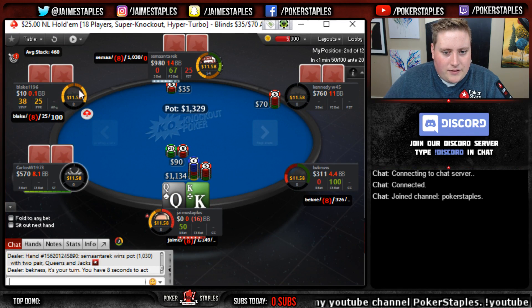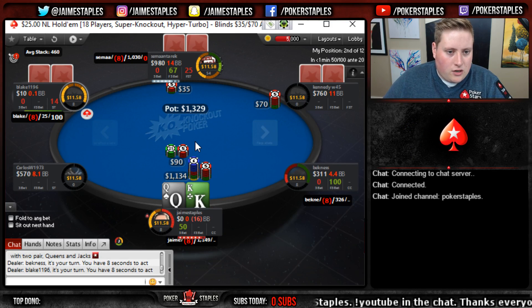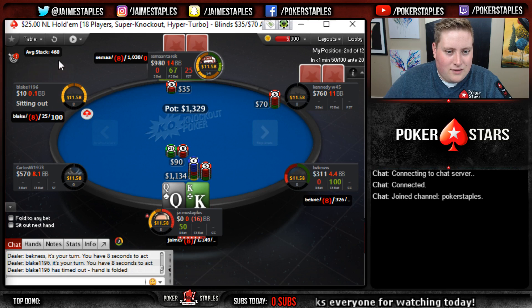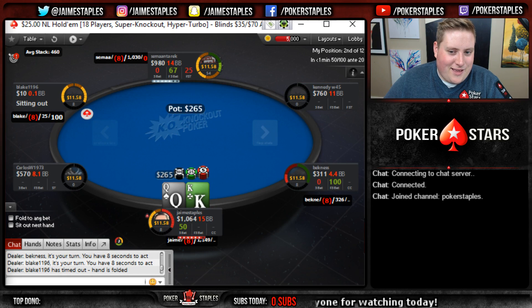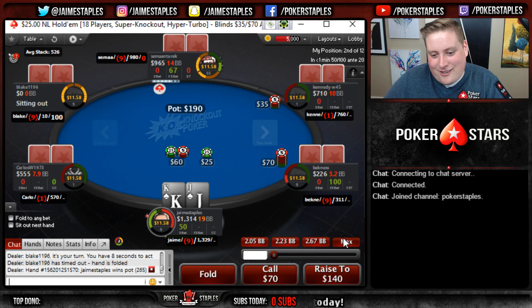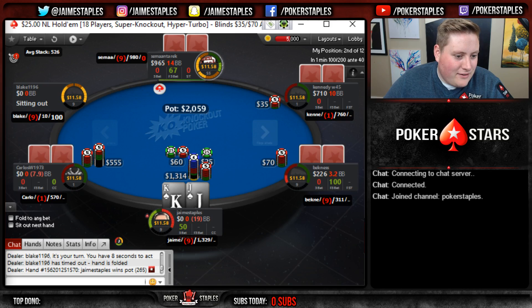We have someone with 10 chips so their bounty is gonna be on the line most likely, and we have king queen - very strong. Come on Blake, put your chips in. Blake did not do that - so frustrating. Blake should be all in with half a card. Rolling again - Blake is all in, there's another bounty on the line.